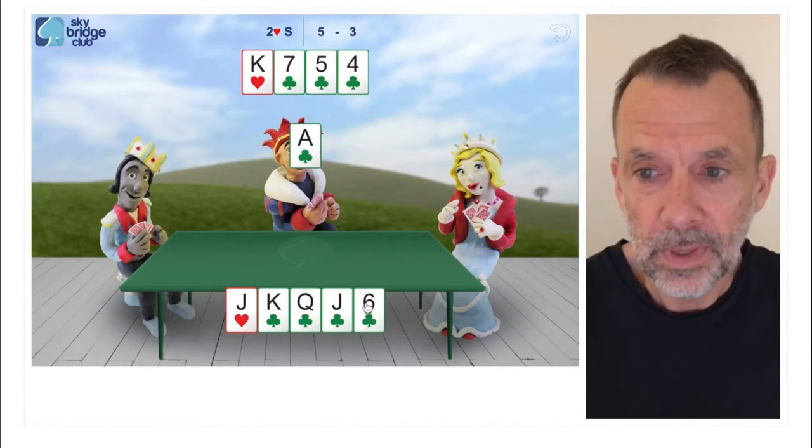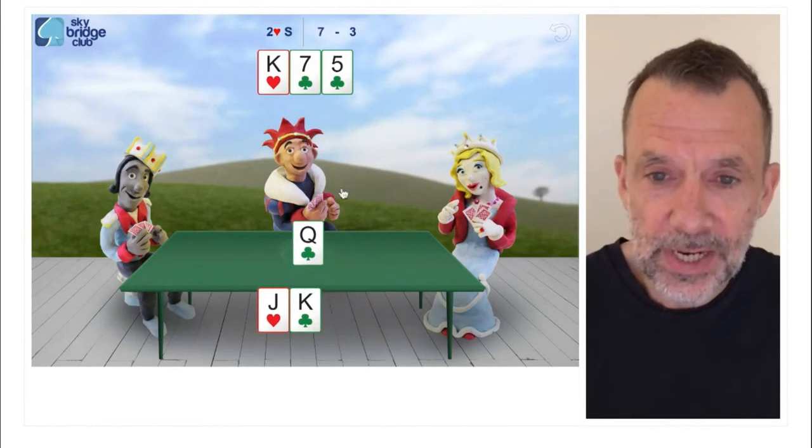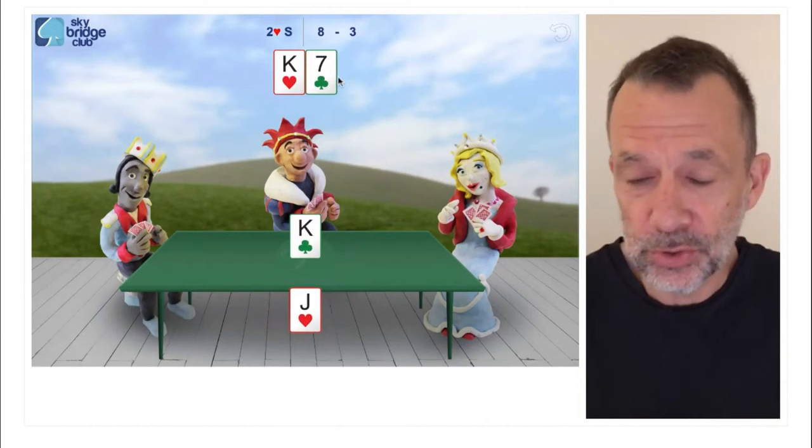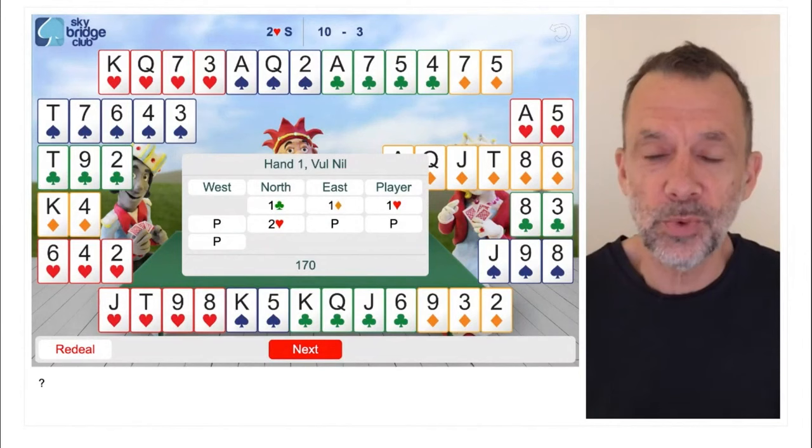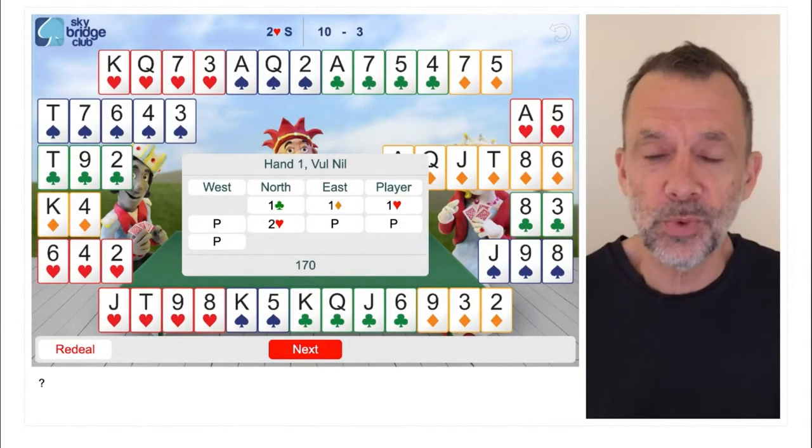When we're looking at our points, we certainly would rather have our honors sitting after the opposition who've bid that suit. But best of all, we want our honors working together in the same suit. Look at that beautiful hand - look at how well those honors work together: 10 tricks. Hope you found that helpful, thanks so much for watching, see you next time.